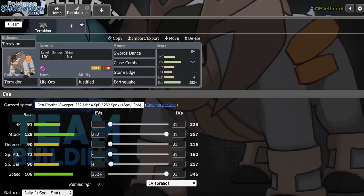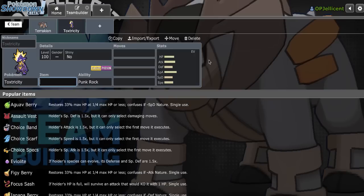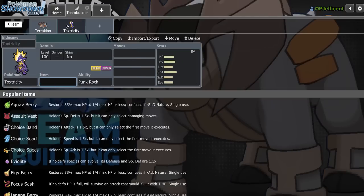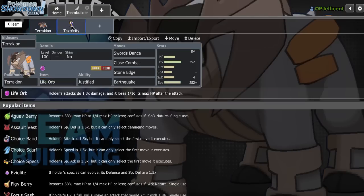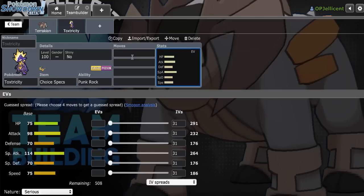A Pokemon I think will do very well alongside this that I really want to try in the Home meta is Toxtricity, because while Terrakion can break through Sylveon, I don't want the game to come down to just hitting a plus-two Stone Edge or not, so Specs Sludge Wave can go ahead and do work against that. We can also Volt Switch out on Ferrothorn and give Terrakion free switch-ins. Everybody goes Ferrothorn on Toxtricity, so that's really helpful.